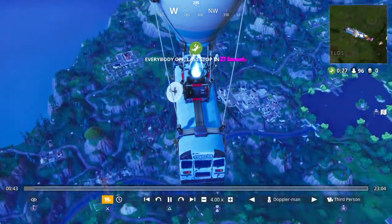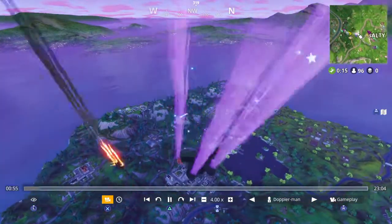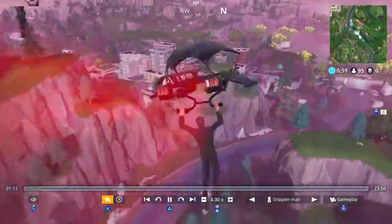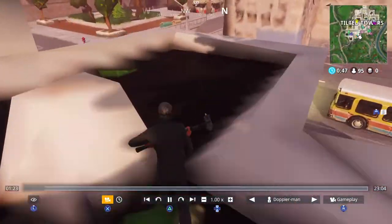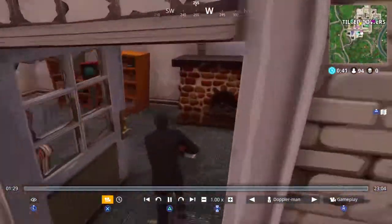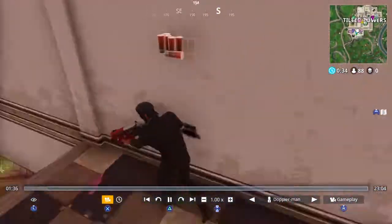We're just gonna speed up here because it's kind of boring to just see this. You can see I fly out here, going down to Tilted, just landing. Oh, this is some bad graphics but I got attacked, and I jumped down to get this guy. It looked like I was doing a bit of a bad job there but I got him.